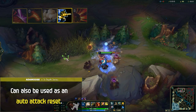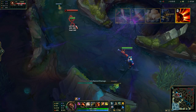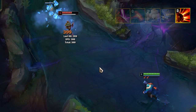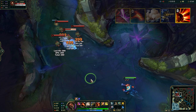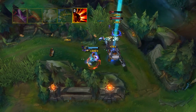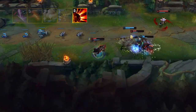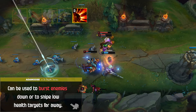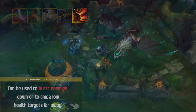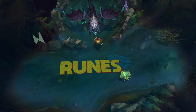Graves' ultimate is called Collateral Damage. You shoot out an explosive shell that deals huge damage to the first champion hit, then the shell explodes in a large cone-shaped area. Your ult also pushes you back, which can help kite enemies diving onto you. Although not the flashiest ultimate, the long range and massive damage can be used to burst enemies down or to snipe low-health targets from far away.